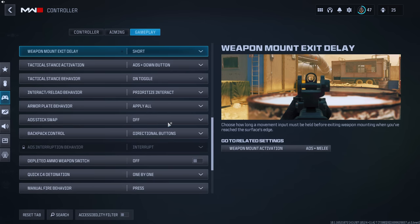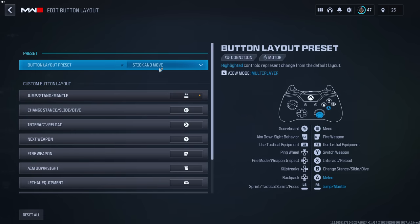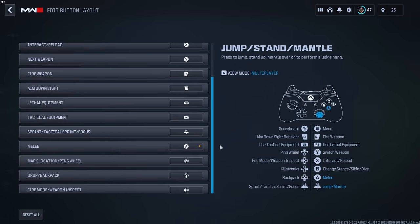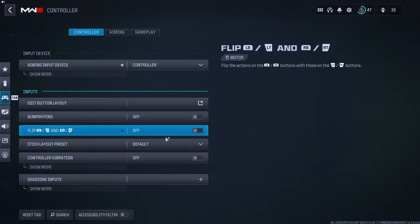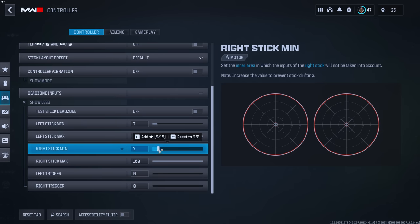You can copy through all these settings if you want. I play stick and move — I've been using this layout since Modern Warfare 2019 and it's the best for me. I jump with my right stick, which works really well. I also have a SCUF Reflex so I have four paddles — every button is bound to a paddle, which is why I'm able to do most of what I do. I'd recommend paddles or a SCUF if you have the money — great investment if you're serious about gaming.